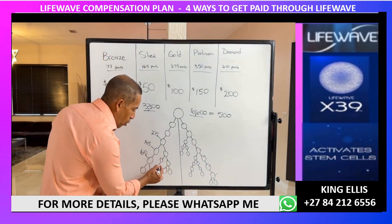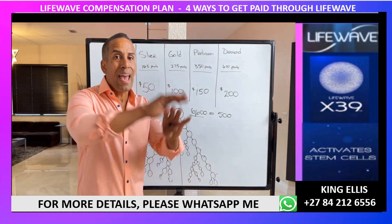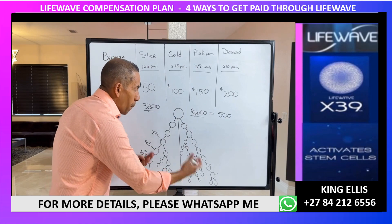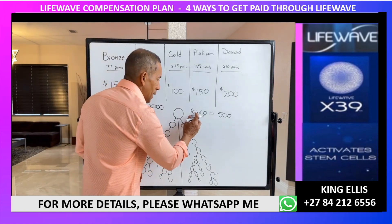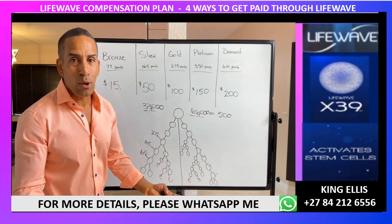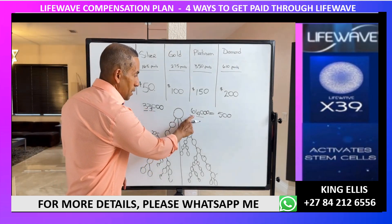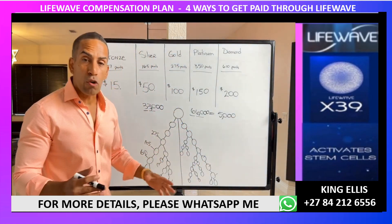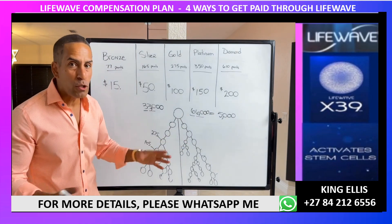This continues to grow — it's not just a result of what you bring, but anyone who comes into the business, whether from your upline coming down or your downline bringing more people. Going from 3,300 and 6,600 points to 33,000 and 66,000 points means you're making $5,000 for that week. How fast that happens depends on how aggressively you're sharing the business.